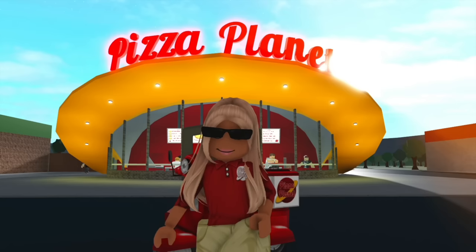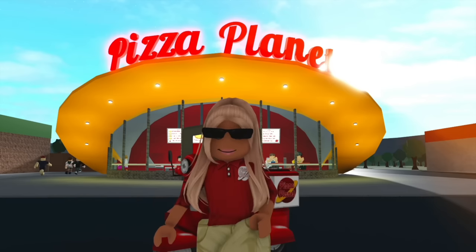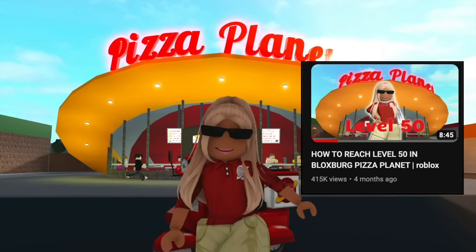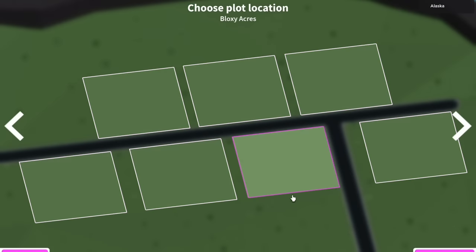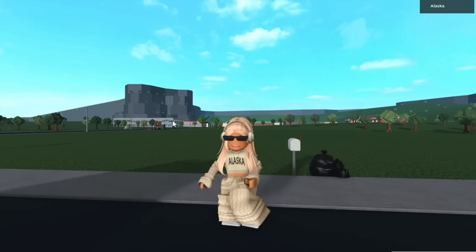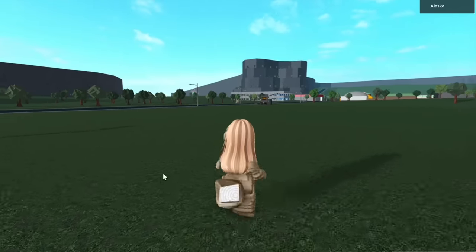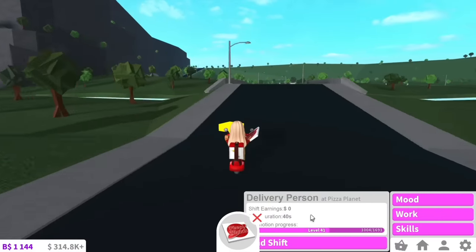My first tip is to obviously set up a mood station. I already made a video on how to set up a mood station, so if you haven't already, definitely check out that video. When choosing a plot in Bloxburg, make sure you choose the one on pizza side because it's closer to Pizza Planet. If you follow the same tutorial I posted, your mood station will be in the top left corner — notice how close it is to Pizza Planet, which makes it easier to boost your moods. Then once you have your plot, you can start boosting your moods as you're working.